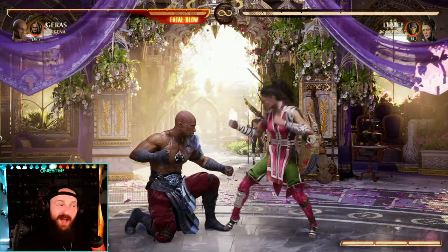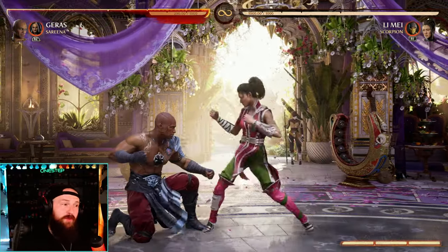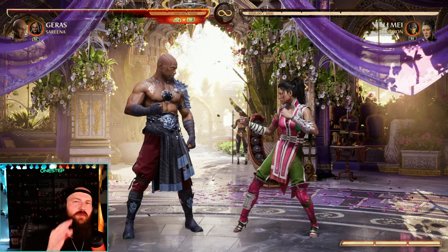Grabs are technically a high connection, so if you see the grab coming, just duck — it's not going to hit you. Then you punish them for whiffing the grab. Now think about mids and blocking: when you're crouching and not blocking, you will duck highs and low profile them.